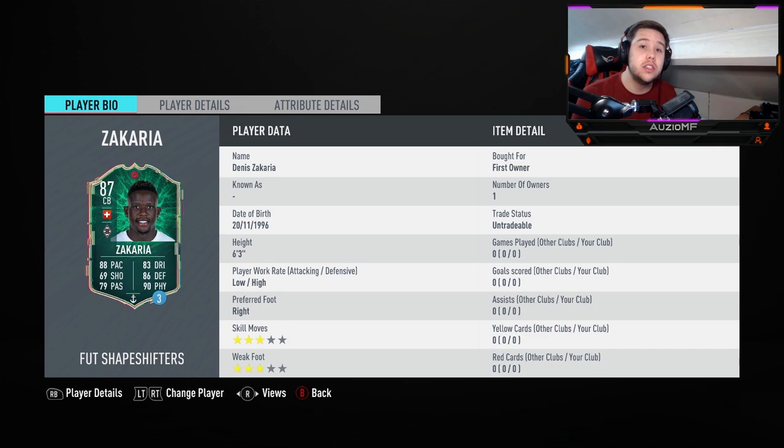He is 6 foot 3, so I would say 6 foot 2 is the minimum, but 6 foot 3 for a centre back — 6 foot 4 is probably the perfect height. He has got low/high work rate, which means he's going to be very, very defensive. He won't be going up at all and he'll be playing very, very deep.